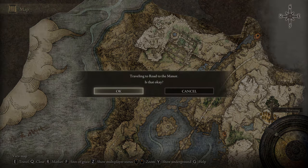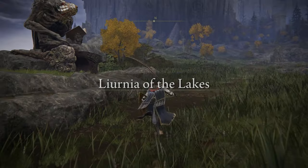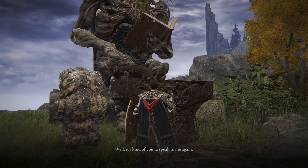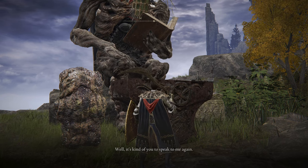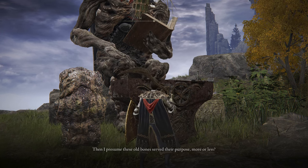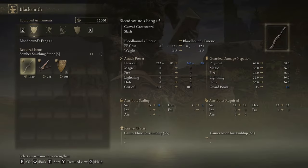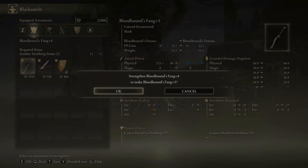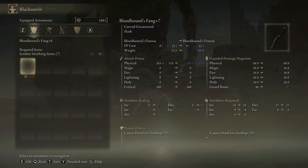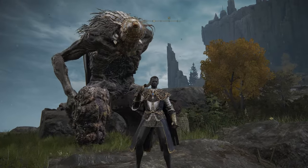Smithing Master Hewg. Now I can go and upgrade my weapon — I should be able to get it up to plus six. Plus five and then we go plus six. That's it for the end of this episode guys, thanks for watching. Click like and subscribe, and we'll see you next time. Bye for now.